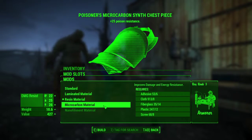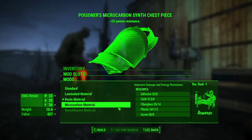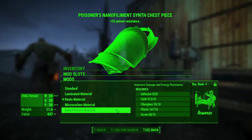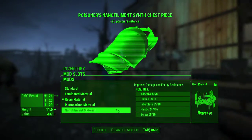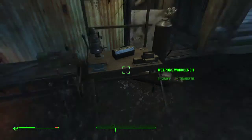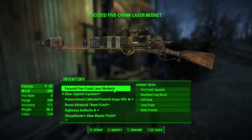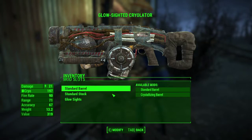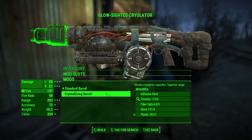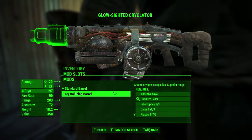I could make this better, but it's one pound heavier. Exit. What about weapons? The Cryolator — make it a crystallized barrel. That makes the weight incredible — makes it super heavy.